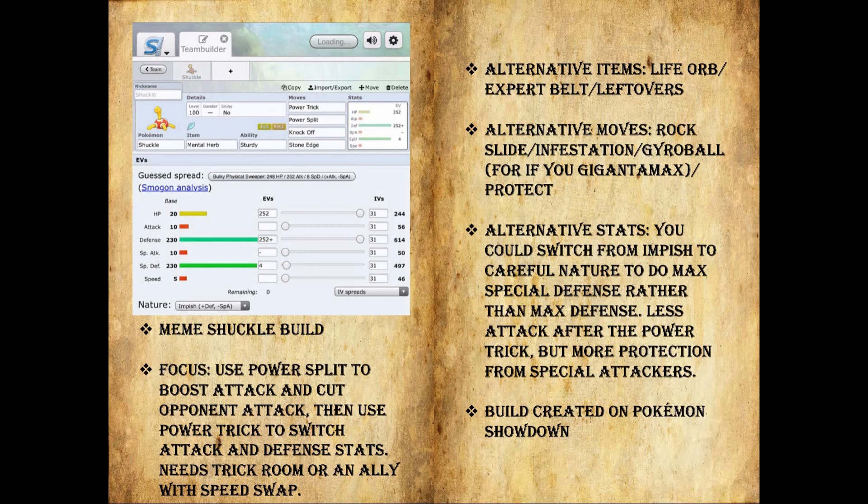Using Careful gives you less attack after Power Trick, but it does give you more protection from special attackers, which is useful. It's really just up to you. Personally, I like to go full meme and get that max attack and just sweep. That is the meme Shuckle build — I used this recently and it's excellent. Go ahead and check out that video.